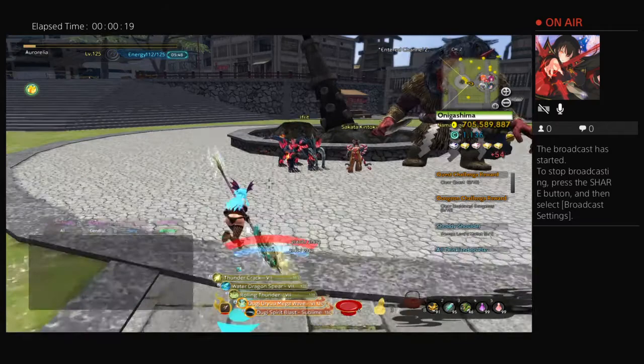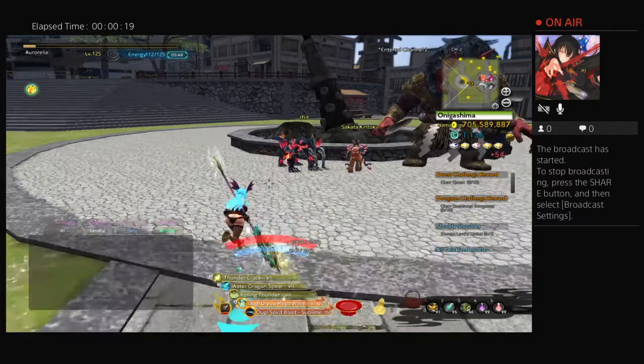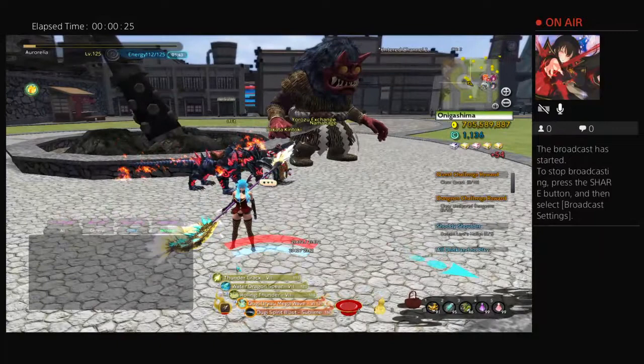So last week I talked about how you can do the Ifrit dungeon to level up your alternative characters — get resonance and all that good stuff. And you saw me get my level 3 character to level 51 in not very long, maybe 5 or 6 runs, not even. It was pretty good.